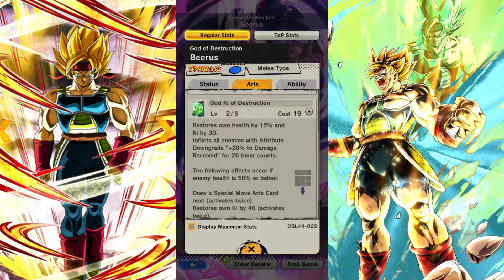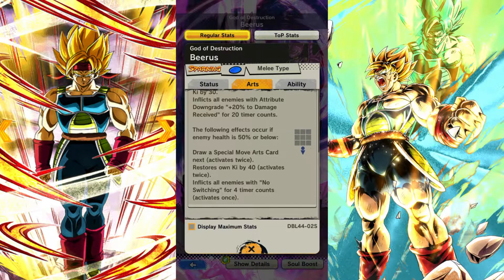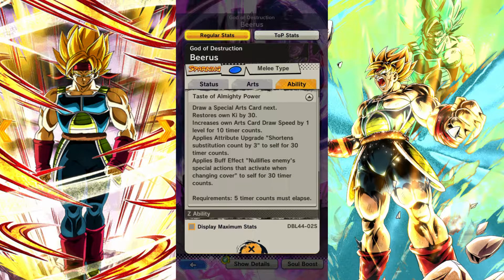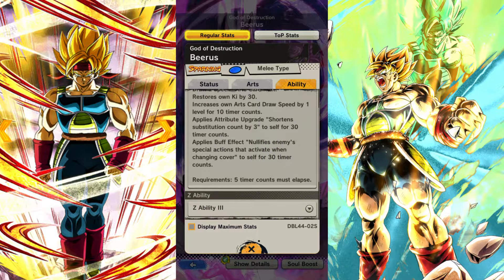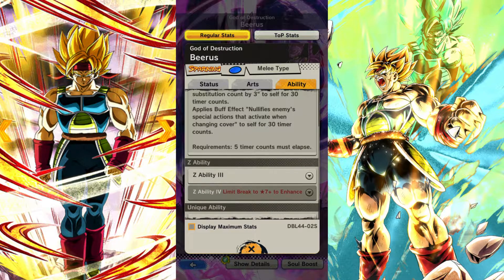With his green card he restores his own health and Ki, gets a couple of extra damage buffs, and can also draw a blue card and restore his own Ki by 40. It activates twice and inflicts all enemies with no switching for four time counts, which would be quite interesting to use. His main ability draws a blue card, grants extra Ki arts, can't draw speed by one, shortens substitution count by three for self for 30 time counts, and nullifies cover change.